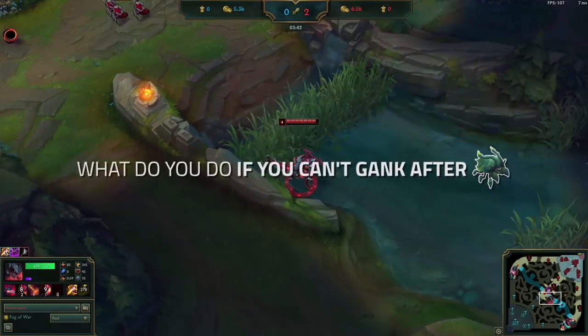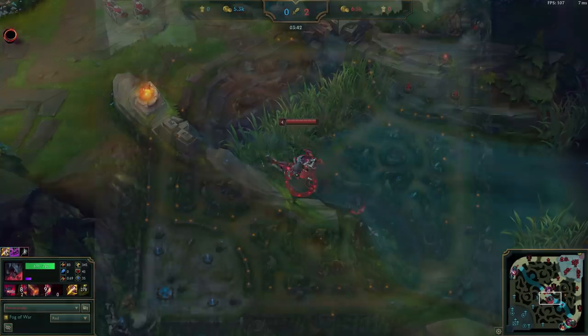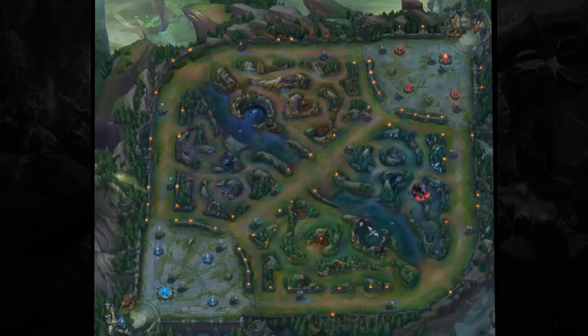Now, some of you are probably wondering what to do if there's no gank available after Scuttle. Well, this is what's so efficient and versatile about this route. You can simply clear your blue, gromp, and wolves, and then recall. After recalling, you can head back to your Krugs, because they'll be respawning. And after you kill Krugs, your raptors will be up too. This lets us fall back into power farming for level 6 if there are no ganks available.